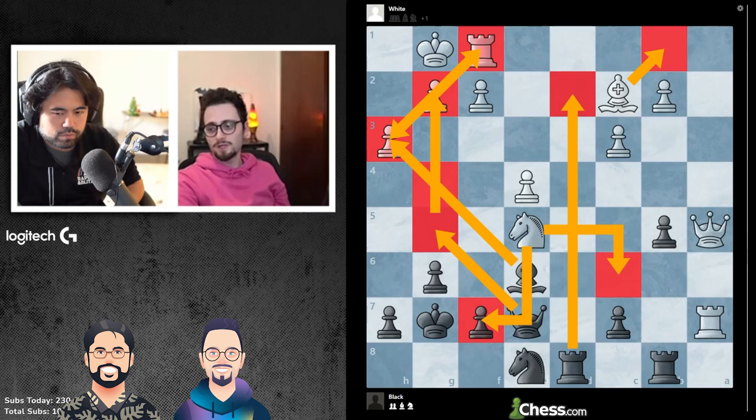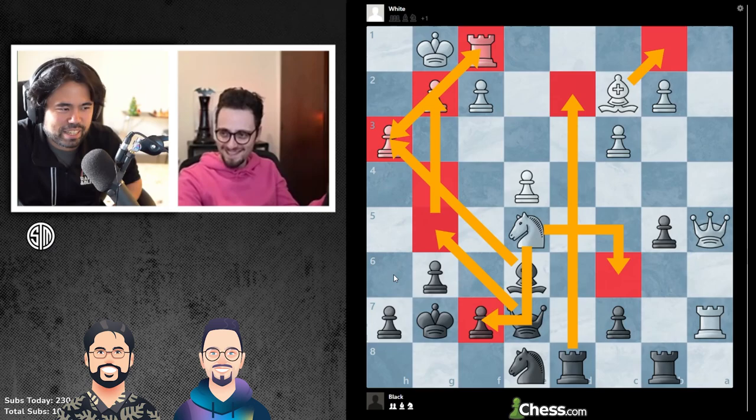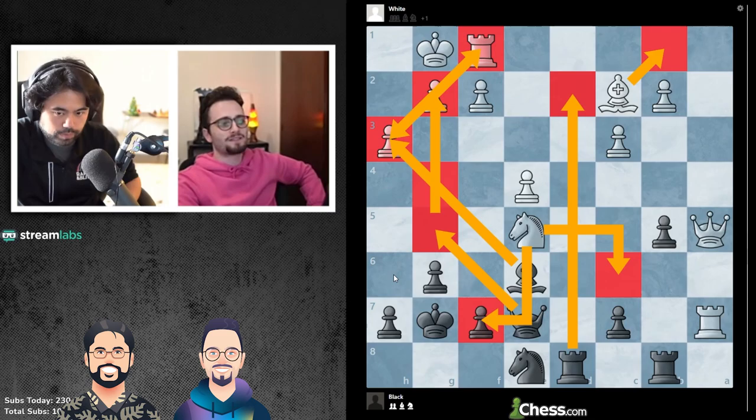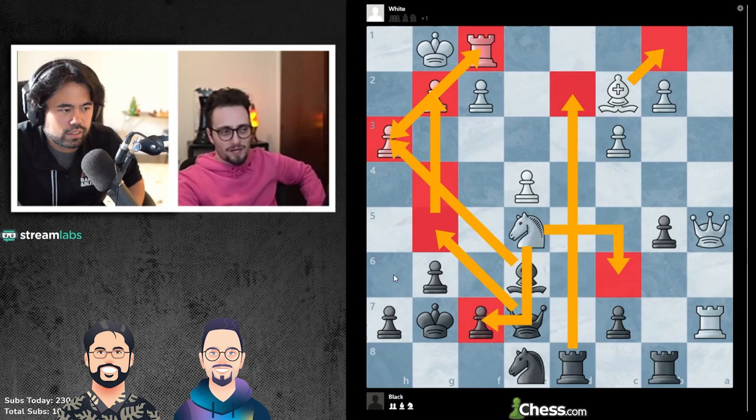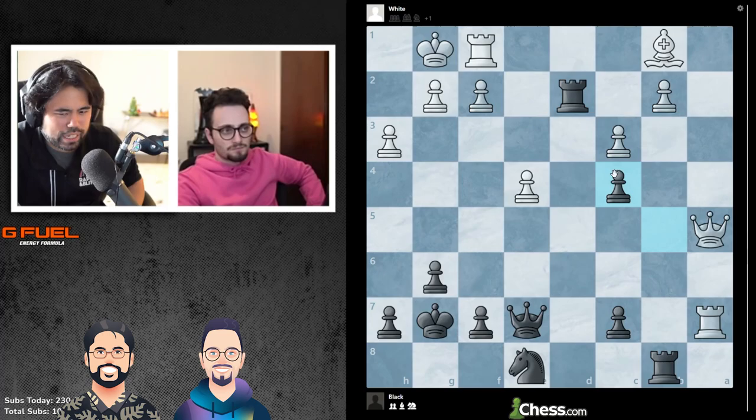I'm not going to lie to you — I don't understand why it wouldn't be bishop takes h3. The person who found the last answer wrote rook d2 and queen g5. Now if that's the right answer, we're going to have a problem — but I can't see it because there's just knight f3 to fork the queen and the rook. Well, I guess they were saying rook d2, knight c6, queen g5. Is there some desperado? A couple of people in my chat are saying rook d2, bishop b1, bishop c4.